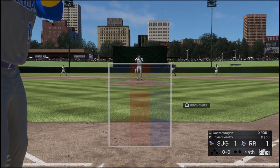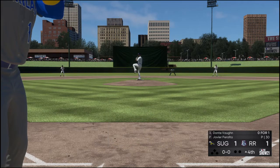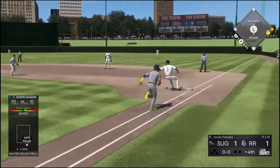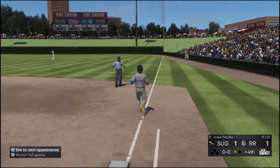Stepping in once again is Dante Vaughn. Flew out last time up, rounded softly to the right. Fielded cleanly. Throw to first in time, one gone here in the fourth.